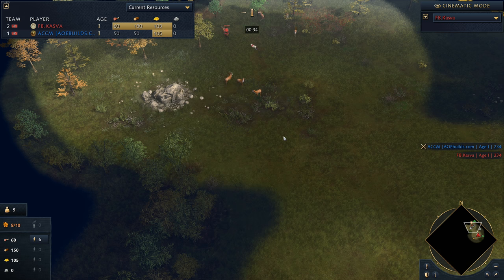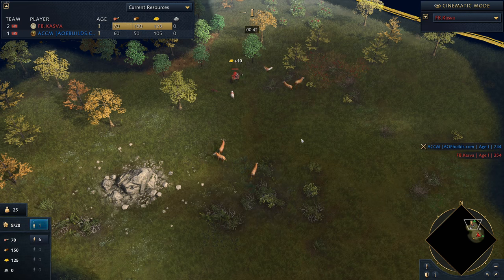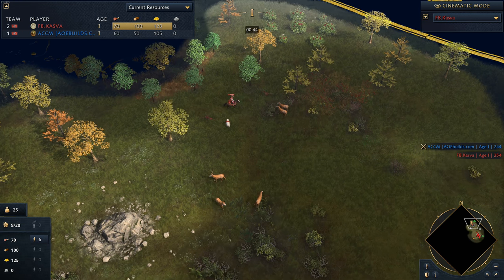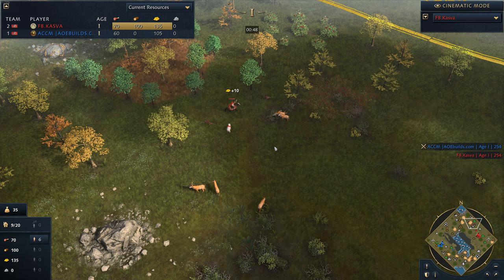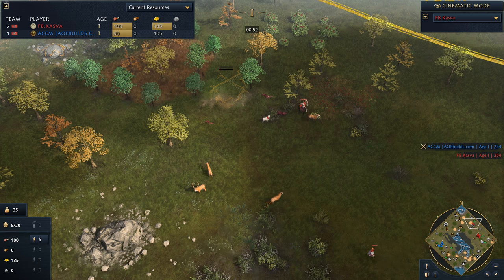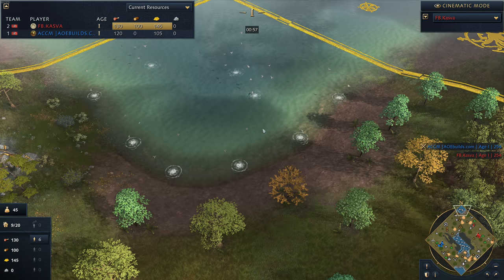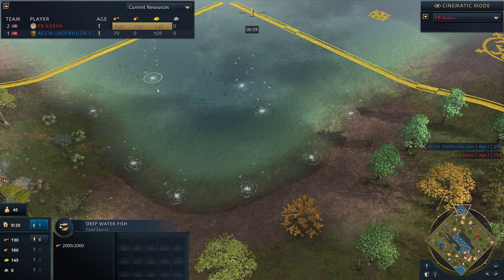I'm also going to be spectating for the very first time in this game, so we're going to be trying out some new spectator controls. I've got a hotkey right here on my keyboard which should reveal the fog of war. There it goes, and you can see the map we're on. I'm not actually sure of the title of this map, but it's a very curious map. The reason why is because you've got a little pond to the north which has got deep-sea fish — these are very high-value resources.